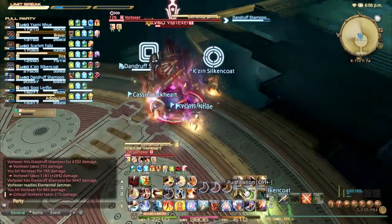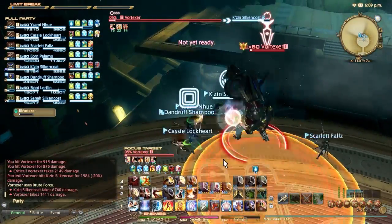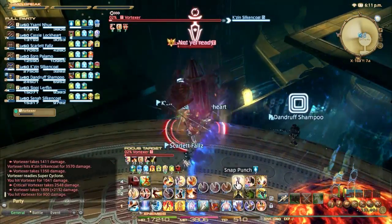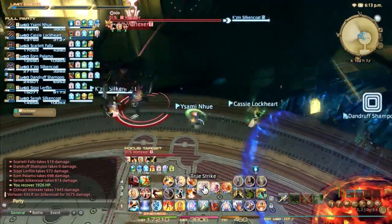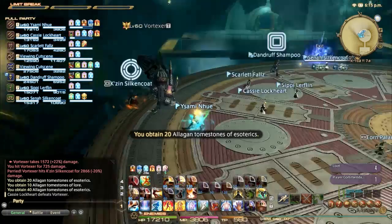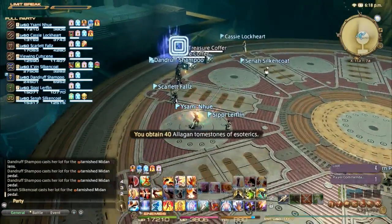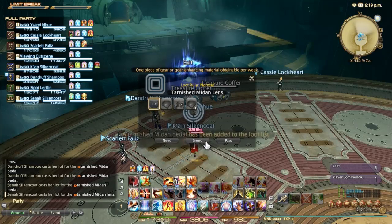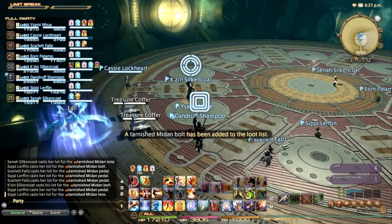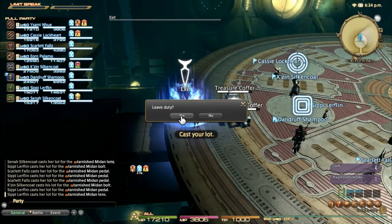And that is effectively the final boss of Midas 2. I really enjoy this fight — I like the four separate fights you have to do, and just the idea of these four parts of effectively a whole. It was kind of hard to dodge that Super Cyclone, but he should be dying soon anyway. We got off a level one limit break at some point, but it's not that big a deal. And with that, Midas 2 is completed! We can head on to the exit and head out. As usual, you get the various drops from this that you got from Gordius 2 — the bolts, pedals, and lens. You can get one item from Midas 2 per week, but that'll do it for today. Until next time, everyone.